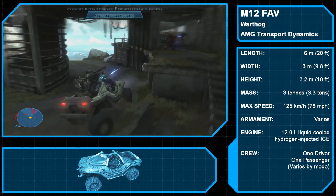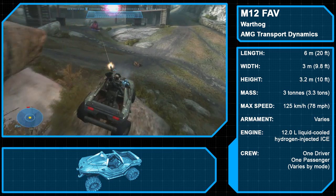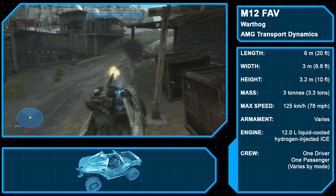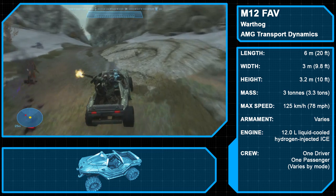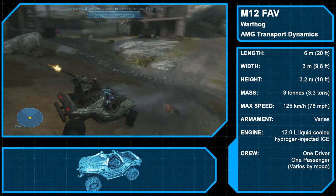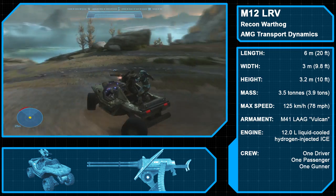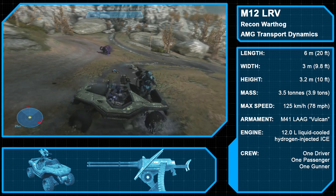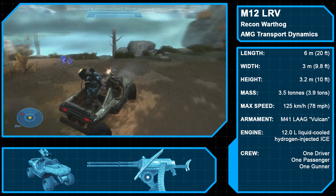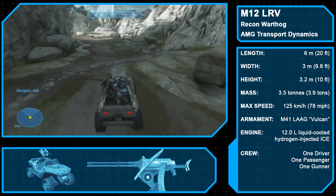The M12 Force Applications Vehicle, designed by AMG Transport Dynamics, is an extremely versatile platform in service since 2319. Capable of performing numerous roles — including armament carrier, utility, command and control, ambulance, and reconnaissance — few platforms are as reliable and recognizable as the Warthog, to the point that there are even civilian models. The first primary variant is the M12 Light Reconnaissance Vehicle, the most common, fitted with an M41 light anti-aircraft gun nicknamed the Vulcan. The Vulcan chaingun fires 12.7x99mm armor-penetrating rounds at 500 rounds per minute, designed to eliminate lightly armored personnel, vehicles, and low-flying aircraft.